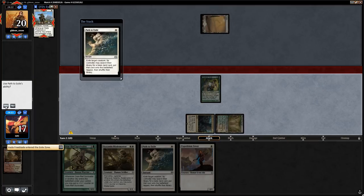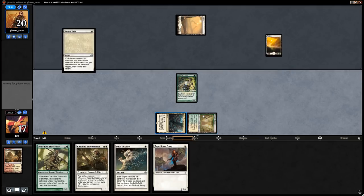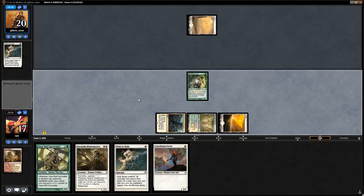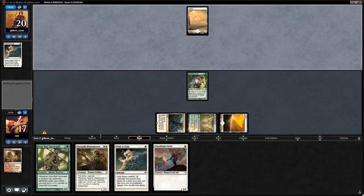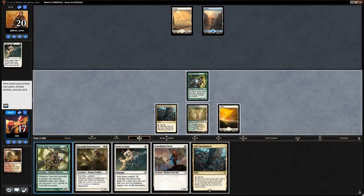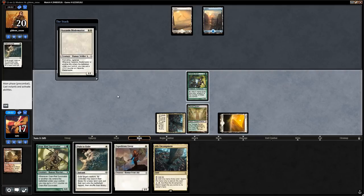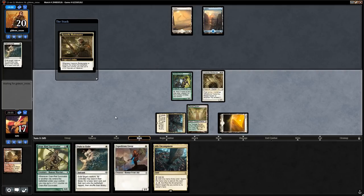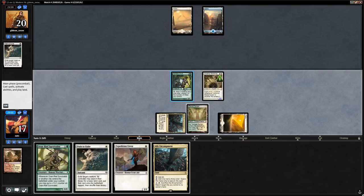Opponent paths the Druid — that's okay, we get a free land. Next turn we deploy Blademaster, tap Harabaz Druid for two mana, and plan to play Survivalist and Envoy. We maximize triggers by playing Blademaster first, then Encampment, then Survivalist, then tap for white and play Expedition Envoy.